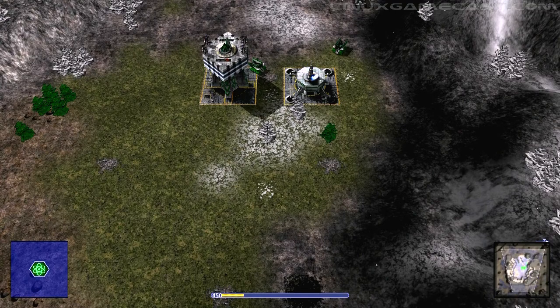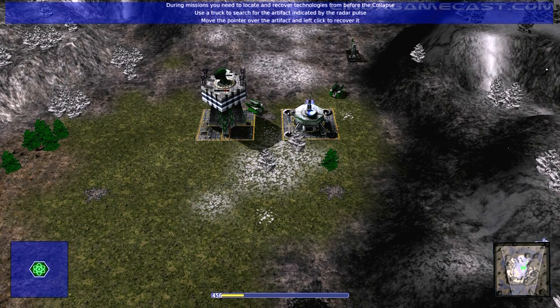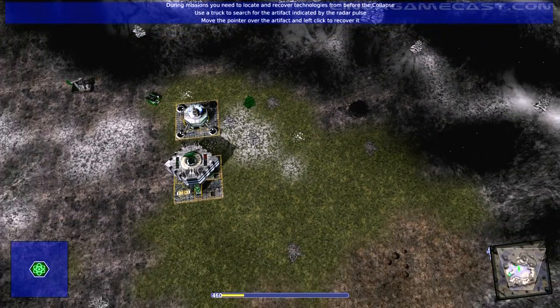Construction completed. During missions, you need to locate and recover technologies from before the collapse. Use a truck to search for the artifact indicated by the radar pulse. Move the pointer over the artifact. When it turns into a grabber, left-click to order the truck to recover the artifact.